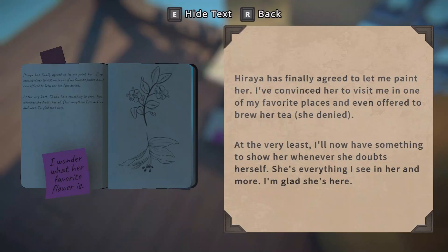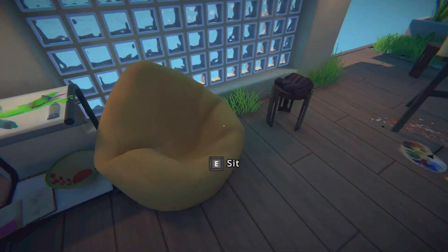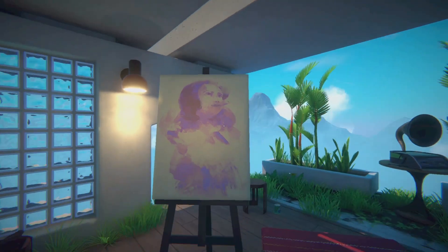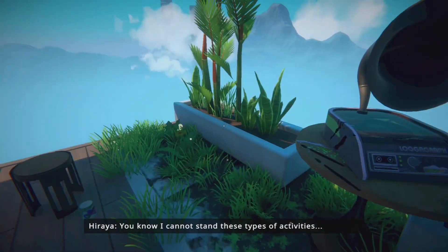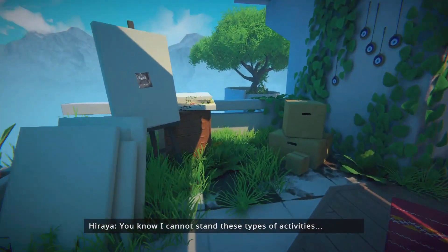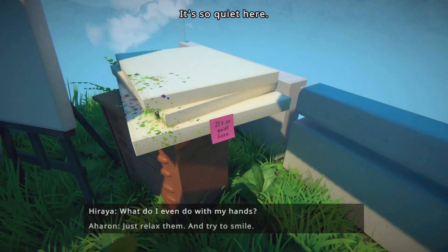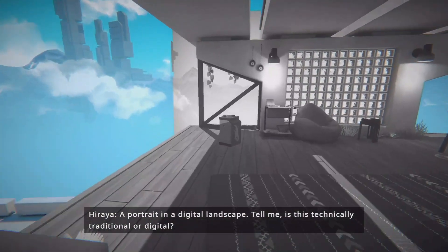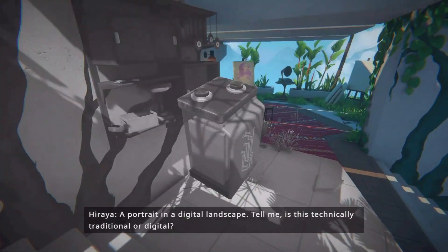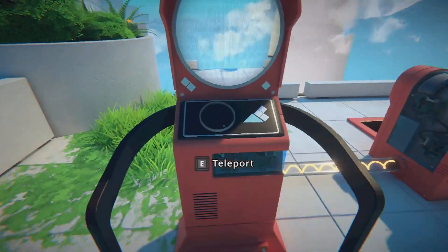What's the note on the side say? 'I wonder what her favorite flavor is.' Oh - I can see it. Is that Hiraya? I can't say whoever drew this was a good painter, but valiant effort. 'You know, I cannot stand these types of activities.' Hiraya! She doesn't like paintings? I have a photo - is that a battery on there? Yup, that's a battery. Oh, it's an exact replica of this place! So this should work, right? Come on! There we go. Teleport - where am I going? Alright, next place.